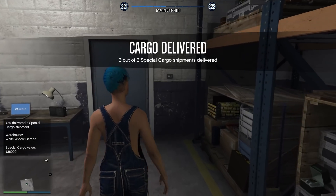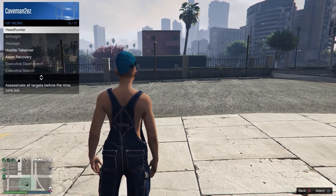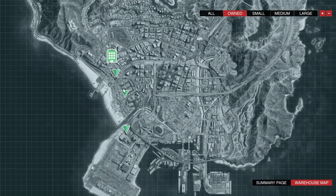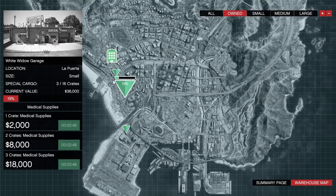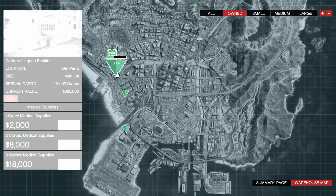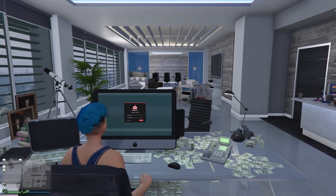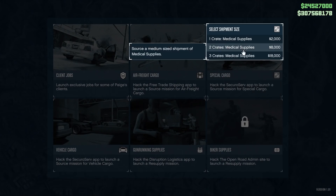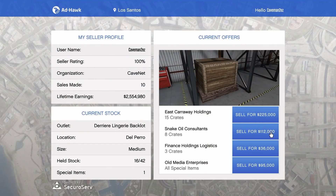After delivering to your warehouse, exit and launch a Head Hunter mission. If you can't do a Head Hunter, launch a Sightseer. You do this because there's a five-minute cooldown before you can source again. The best idea, if you can afford it, is buying a second warehouse and sourcing to that one. You can also sort crates from your Terrorbyte to save time — park it near your warehouses. Keep sourcing crates over and over until you're ready to sell.